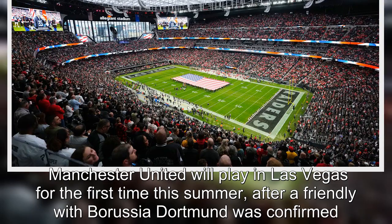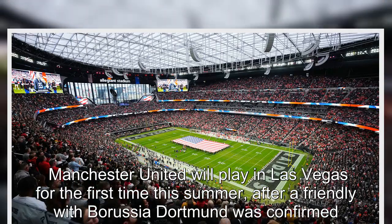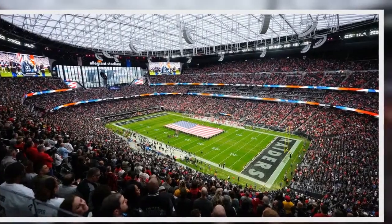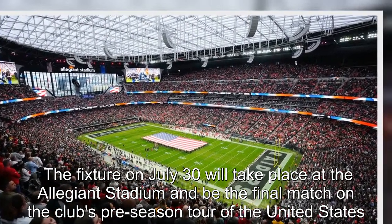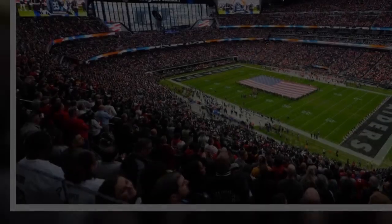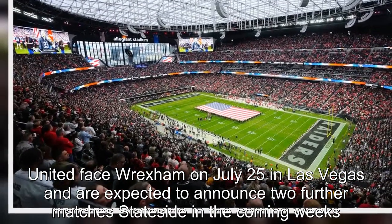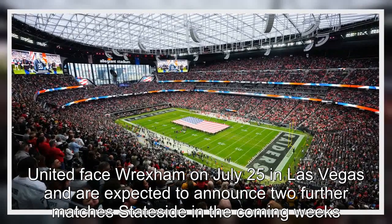Manchester United will play in Las Vegas for the first time this summer, after a friendly with Borussia Dortmund was confirmed. The fixture on July 30th will take place at the Allegiant Stadium and be the final match on the club's pre-season tour of the United States. United face Wrexham on July 25th in Las Vegas and are expected to announce two further matches stateside in the coming weeks.